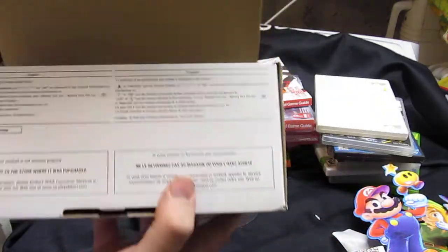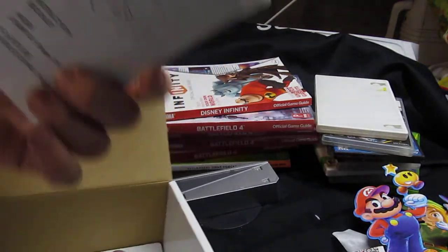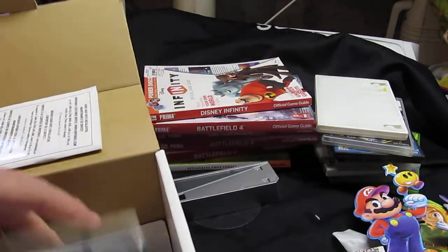Here's a PSP 1001 box. It has some DS paperwork in there along with the PSP instruction book, but nothing else inside.